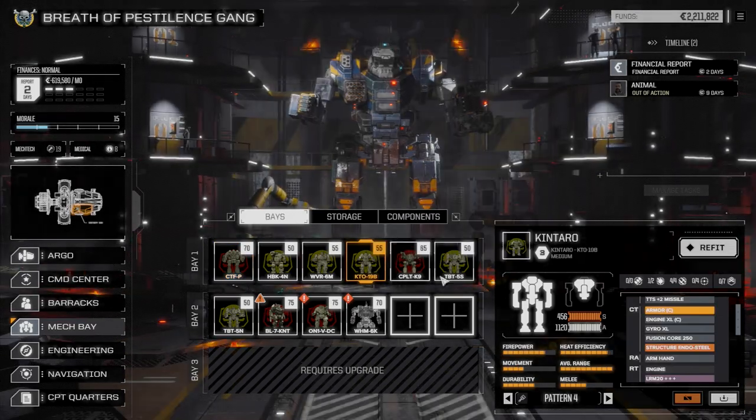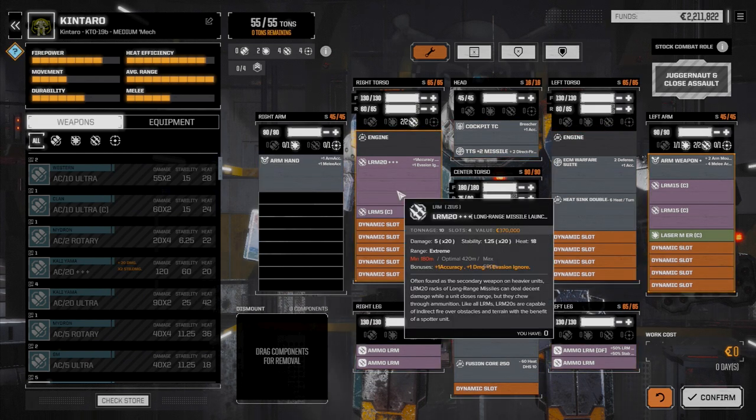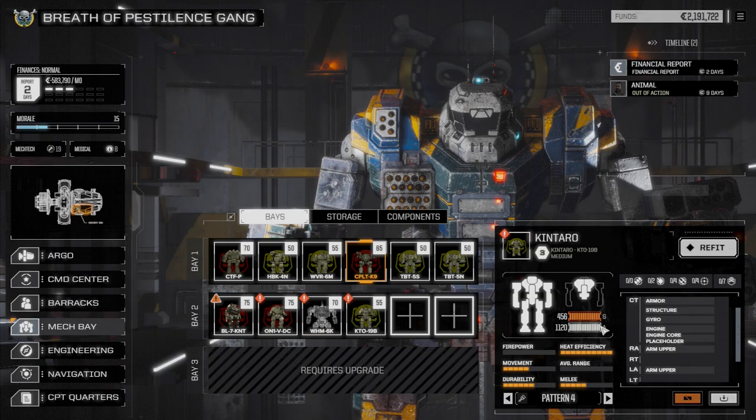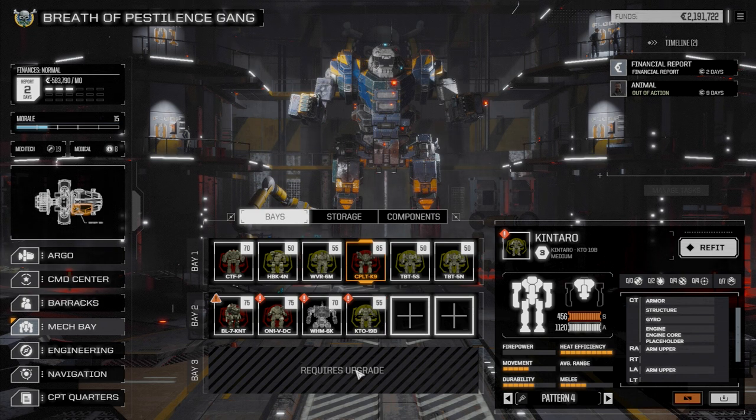The next thing I want to do is pull the Kentaro and refit it. We're not going to have the Kentaro in our main lance anymore. The Kentaro is going to move down to the second lance and replace the Trebuchet 5S as a close range mech — this is the one Jasper has been piloting. I haven't been happy with the way Jasper's mech has been functioning, so this is the new mech he's going to have. It's got plenty of missile hard points and will be a short range boat. I'm also hoping to have all clan XL engines on my main lance.